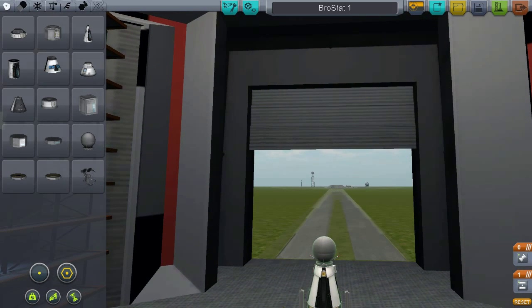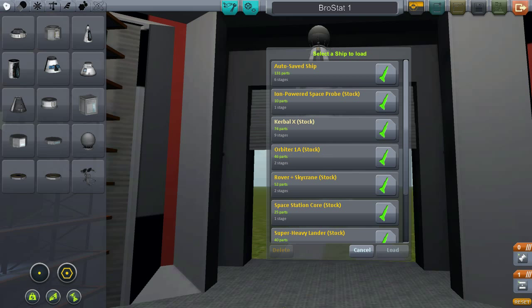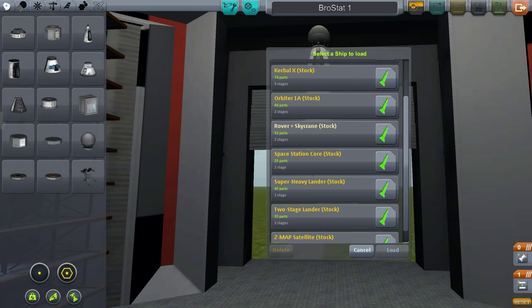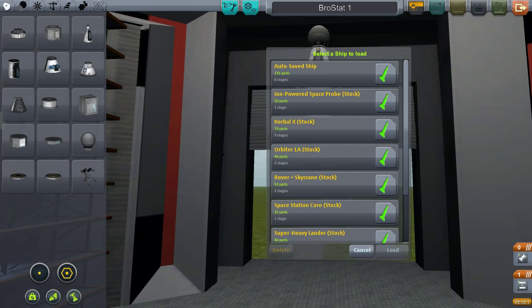We're gonna need a rocket to propel it upwards. I have one of my own design — it's really horrible, I swear it's horrible, but it works every time. And I cannot seem to find it, which is bloody brilliant.